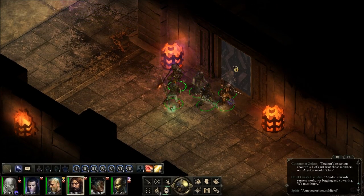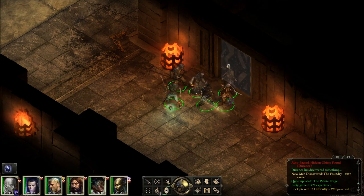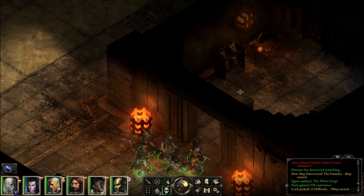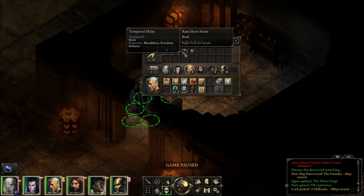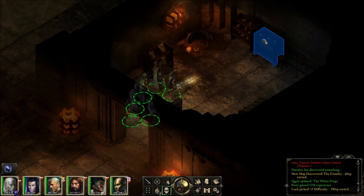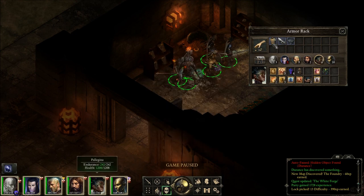Three lockpicks out of 144 — yeah, I think we could spare it. I'm kind of abandoning my system; let's just open doors as we find them. Exceptional armors, Ram Horn Helm, and a Winged Helm — these aren't anything special. Gauntlets of Swift Action — we have those already.